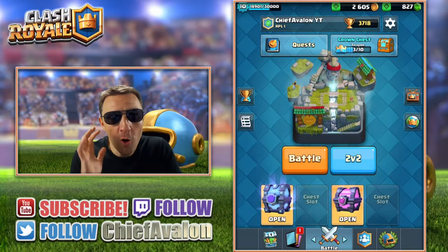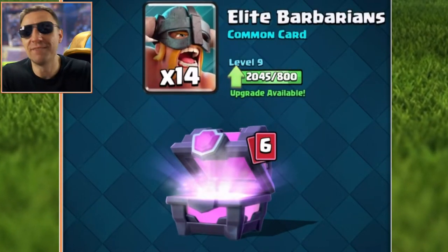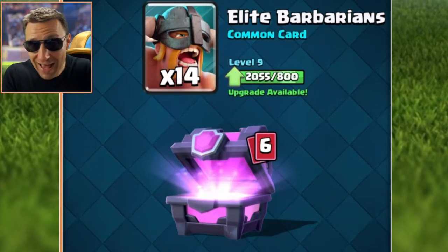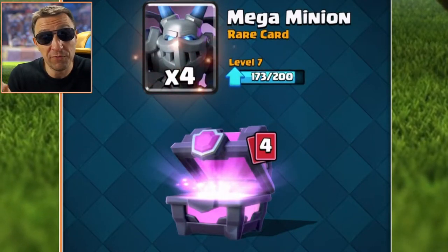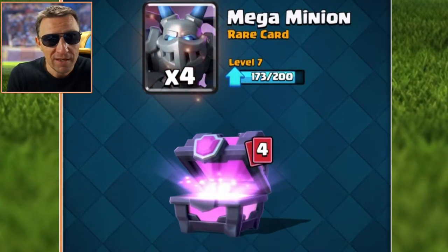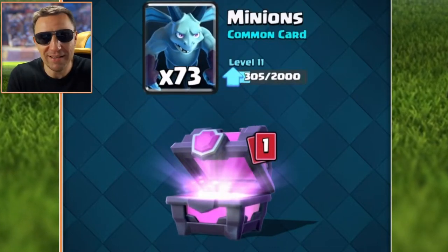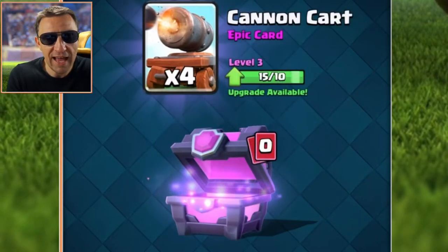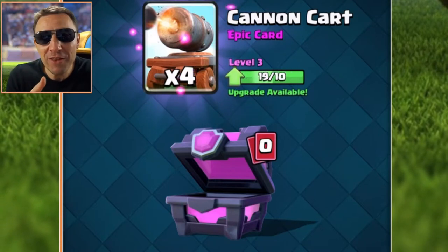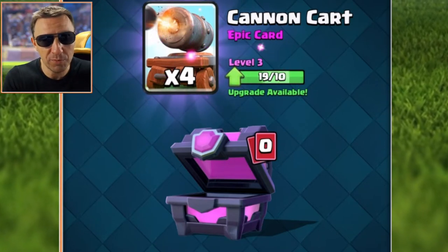Next we open the magical chest. We get seven gold, elite barbarians — we always get elite barbarians. Also heal spell, mega minions, though only four mega minions. Fireball, battle rams, and 73 minions — that's cool. And cannon card; my cannon card is only level three so I really need some cannon cards because I want to start playing a cannon card deck, it's a fun card to play.